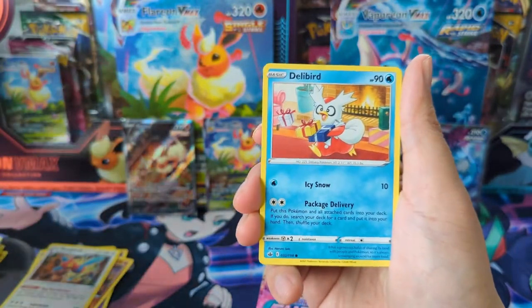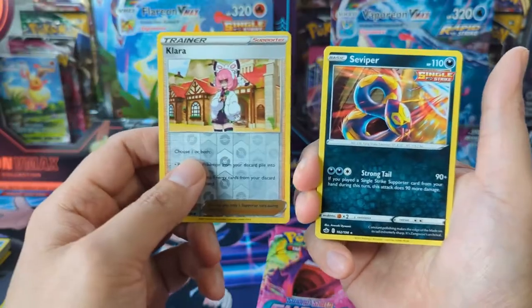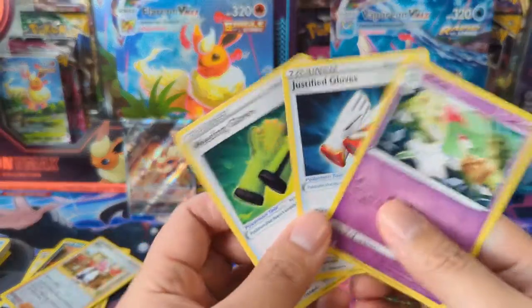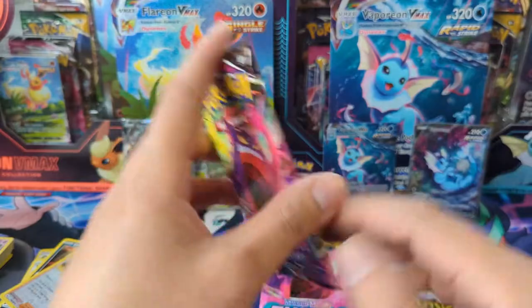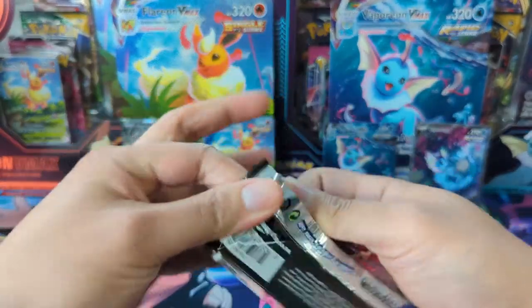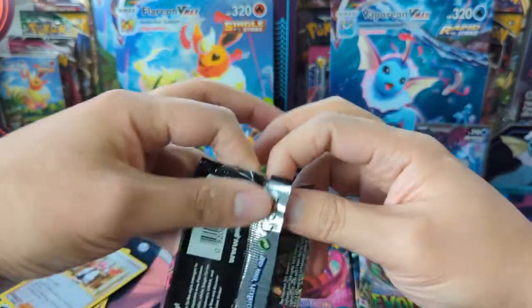I'm hoping that the next set Brilliant Stars — which is not expected until late February — until then we just see a consistent stream of products like these. I feel like I've been seeing a lot of the Dragonite V and the Hoopa boxes, and hopefully we see more of these.